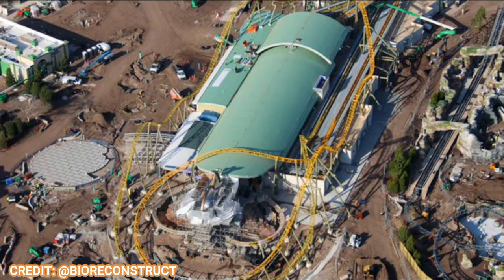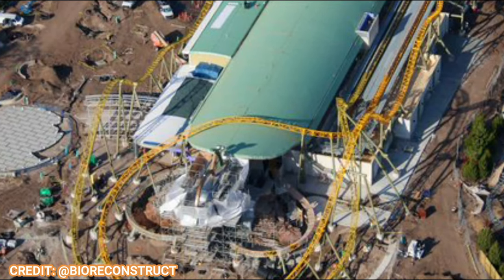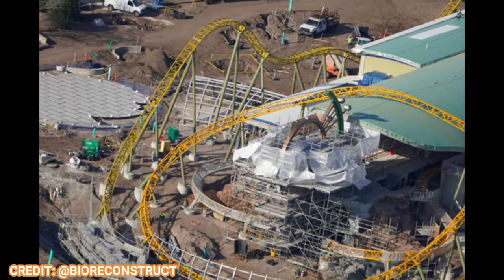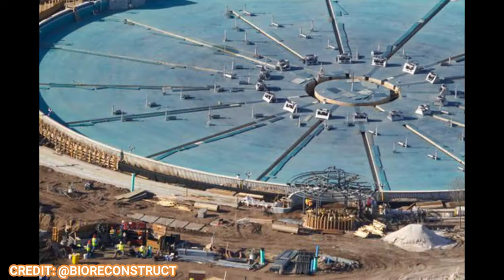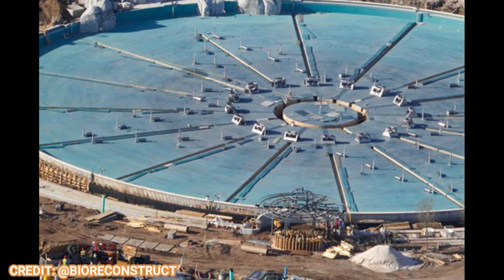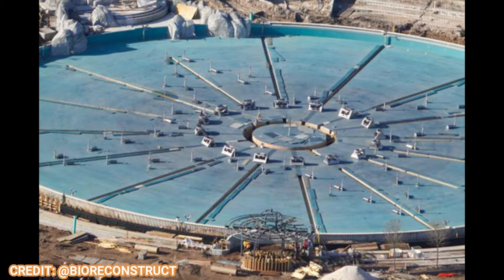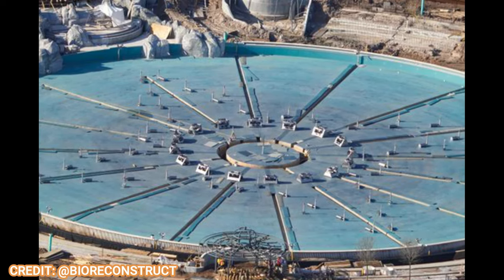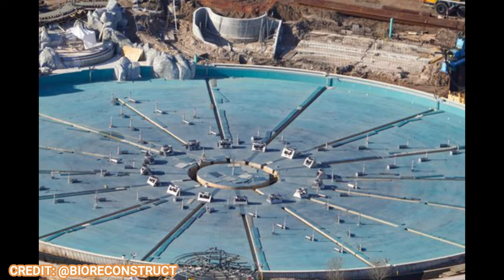Looking at Starfall Racers, you can see stations are all complete and they're even starting some painting and theming on the Constellation element, which looks pretty nice. The rock work on the bottom half has been completed with a bronze coat and a green coat being painted on the upper levels of what will be a comet. The constellation and star theme continues all the way to the show element — if you look closely at the fountains being placed in the massive show area, they're shaped like a star, which is pretty cool. I can't wait to see what this celestial show will consist of.